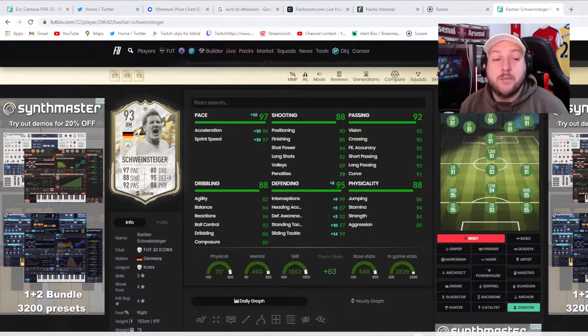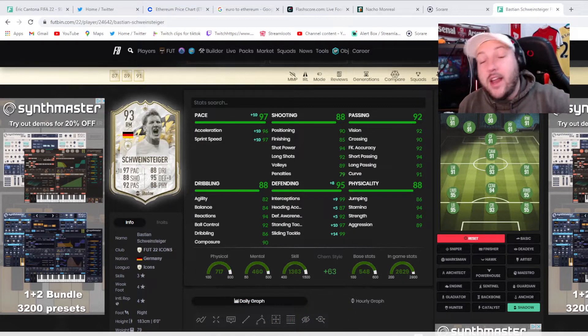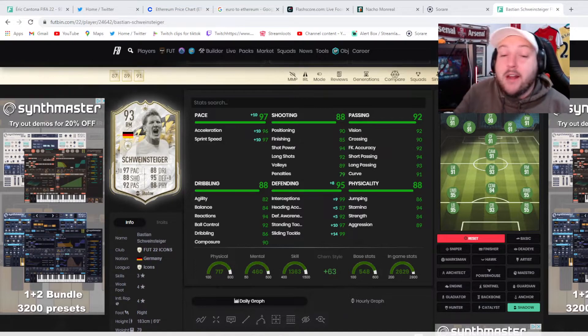Best chem style for me — if you want to make him a rounded player, Shadow obviously, but I kind of like Engine just to boost up his balance and agility with a little bit more pace. If you want to max out his pace and all his stats, then Hunter or Shadow. If you are new to the channel and have any comments about the card or any others, comment down below and I'll get back to you as soon as possible. If you haven't liked the video already, please consider doing so as it helps me out massively. We're going to cover all Icon Moments cards as many as we possibly can, so make sure you subscribe and I'll catch you in the next video.